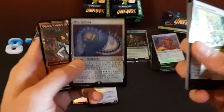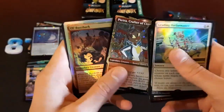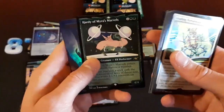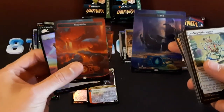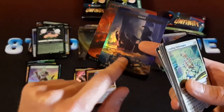Blue Ribbon. Old Buzzbark. Hardy of Myra's Marvels. Diamond Mountain. I think the more desirable of the lands are the ones that don't have this thing on it, I'm pretty sure.